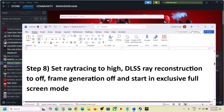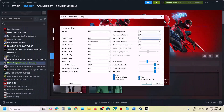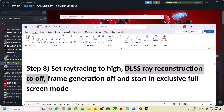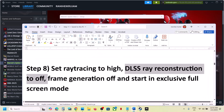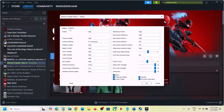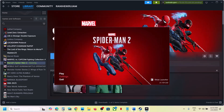The next step is to set Ray Tracing to High — this has also worked for many players. Go to the Ray Tracing Preset and set it to High. Then make sure DLSS Ray Reconstruction is off and Frame Generation is also off. Then select Exclusive Full Screen and click OK, then launch the game and check.